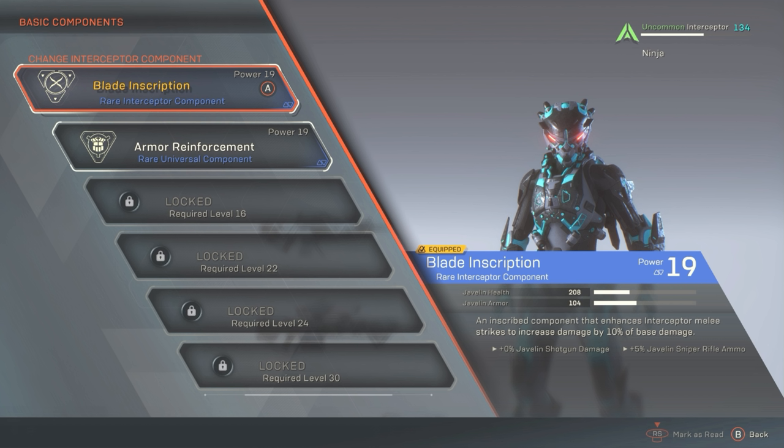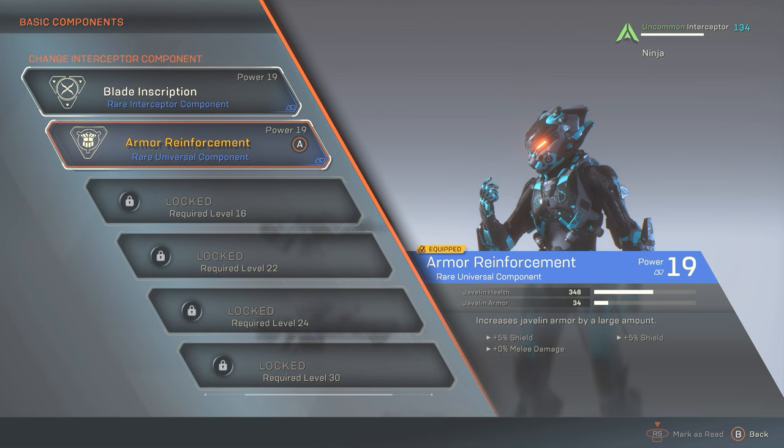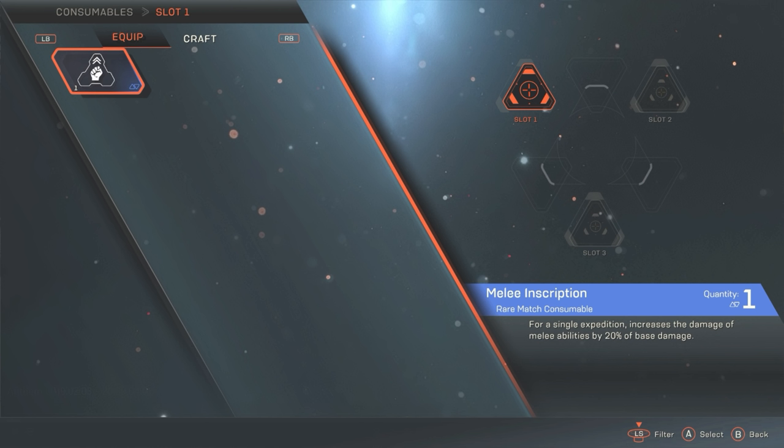Armor Reinforcement was something that helped me when I was learning the Interceptor and heading into strongholds on hard difficulty before I had the gear to back myself up. This particular Armor Reinforcement component is special though — if you look more closely you'll notice two lots of extra shield percentages and also extra melee damage. The melee damage does say 0% but developers have confirmed it's a bug and the tooltip isn't showing correctly — there is a real number behind that zero. I've tested this in free roam and it has worked to my advantage. The extra armor, 10% extra shield, and extra melee damage were numbers I couldn't pass up.